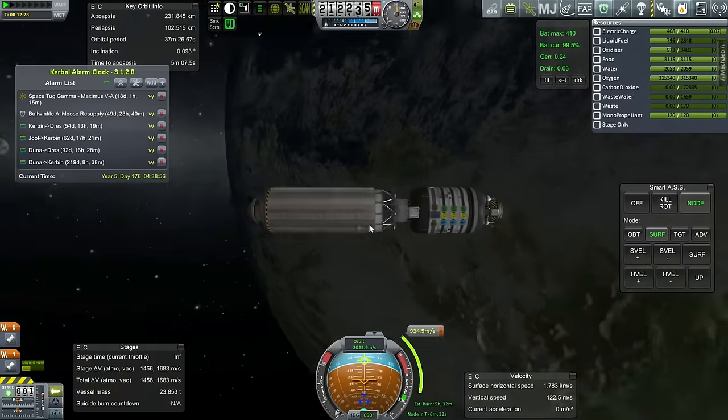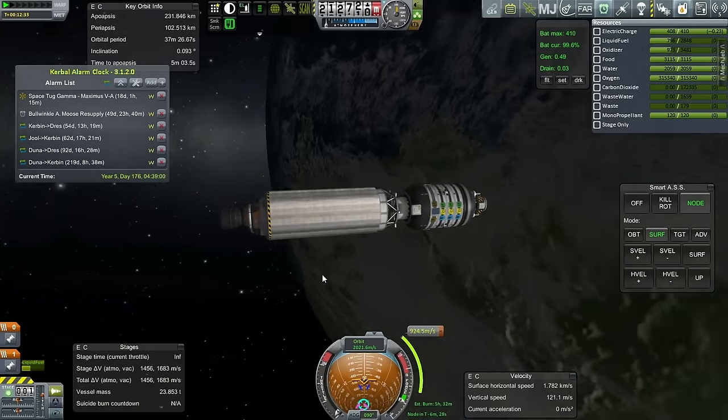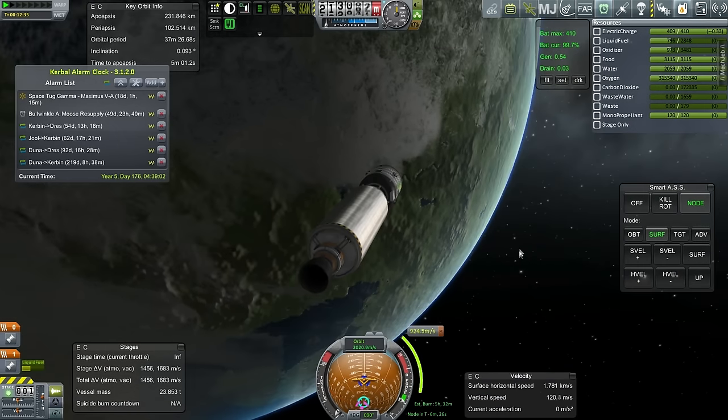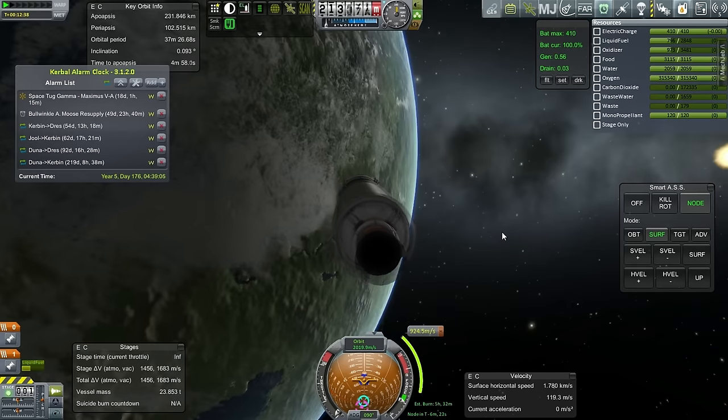I'll jettison this engine when I'm finally through with making orbit around Minmus. Then we can use the RCS for matching orbits with the target, and then we'll use RCS for the rest.